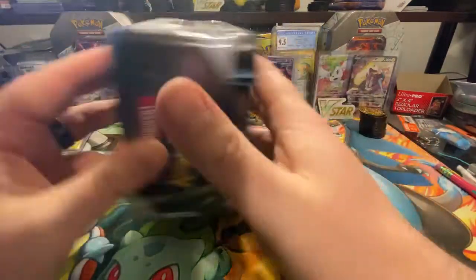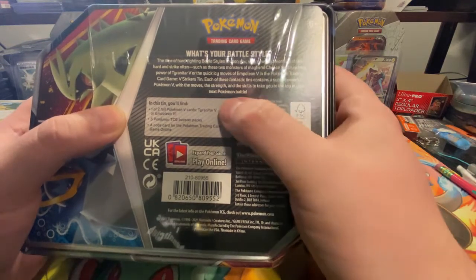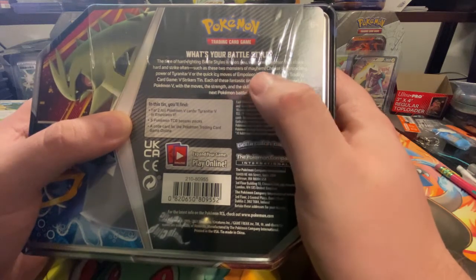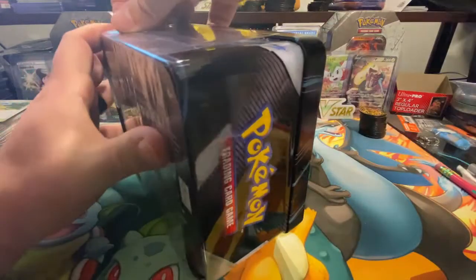Here we have the front and the back — it tells you what's inside. One of two cards. Last time we opened the Tyranitar; this time it is the Empoleon V. We have five booster packs on the inside and a code card. So let's get into it.